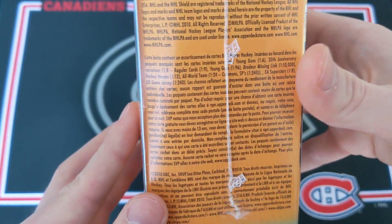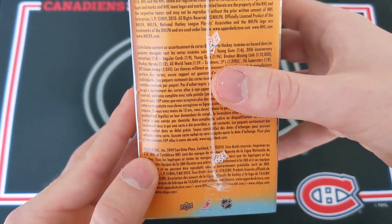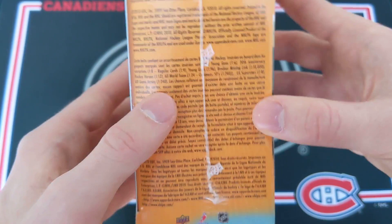20th anniversary young guns are 1 in 96. I completely forgot — canvas cards did not exist yet until 11-12. Jersey cards 1 in 240 packs. We've got some weird inserts like EA Superstars, All World Teams, Hockey Heroes, and some inserts that aren't really loved by the community, which is why they stopped them.